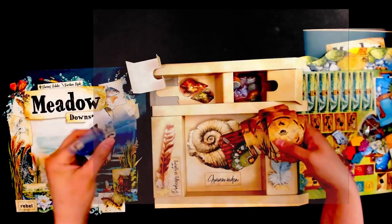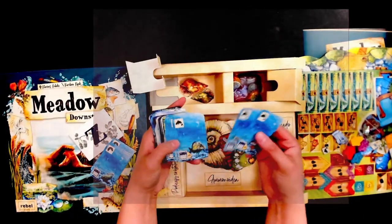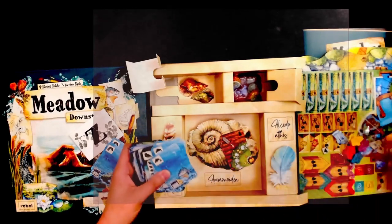Some frogs — so these are starting ones for the players. We've got lots of fishies. These are so beautiful. The artwork — I love this artwork. This is really pretty artwork.